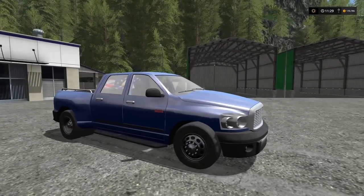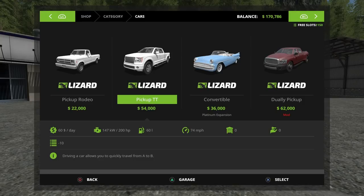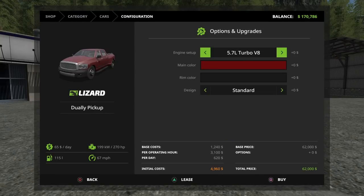This is 12 slots to purchase. Let's take a look at it in the store first. Under cars and pickups, the Lizard Dually is $62,000 to buy — only $8,000 more than the standard Lizard pickup TT. You have a choice between a 5.7-liter turbo V8 and a 6.7-liter turbo V8. With the 6.7-liter you can go 80 miles per hour — I tested that. The 5.7-liter tops out around 65 mph. The 5.7 produces 270 horsepower and the 6.7 produces 410 horsepower.